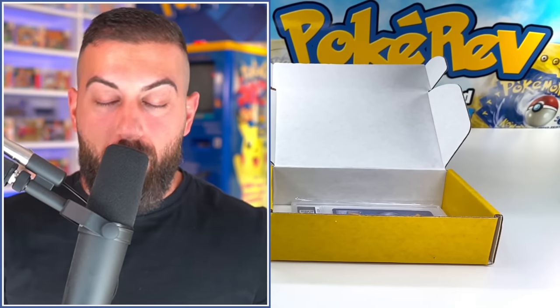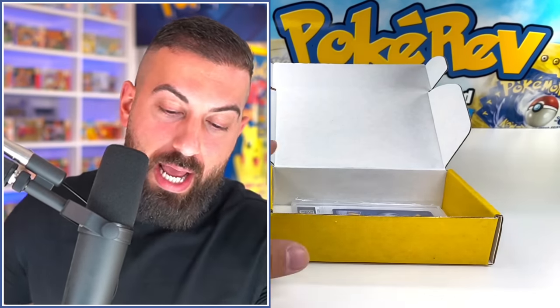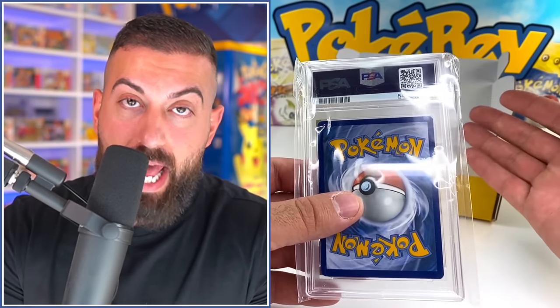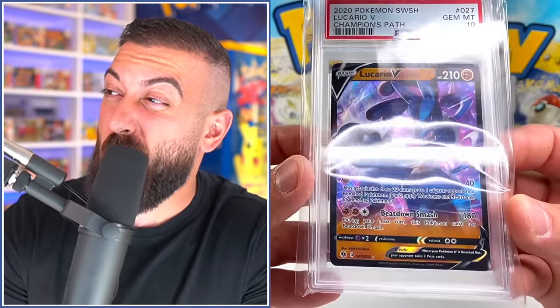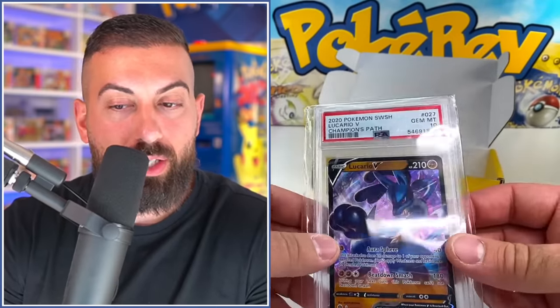Those custom packs were pretty much worthless — maybe a dollar or something. The booster packs gave us around $10. All the value is right here in the PSA card. We're expecting a 10 on this — I don't need to cover the grade. The card is a regular V Lucario from Champion's Path, and it's a gem mint 10. This is actually worth right around what the Butterfree was. I honestly preferred the silver tier — that one was the best bang for your buck.